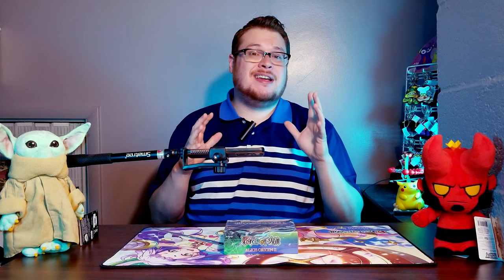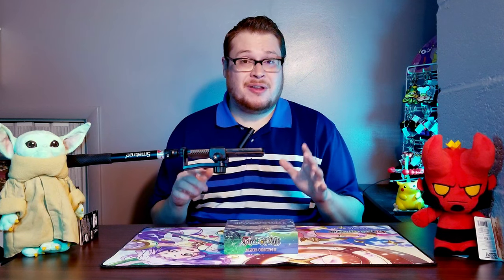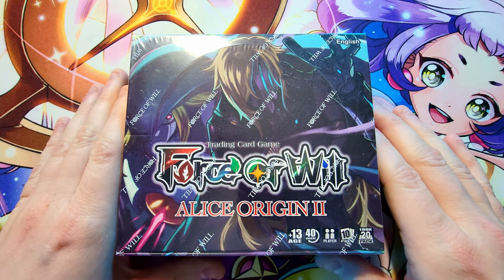Welcome back everybody, it's time to lock down another booster cracking and today we're jumping back into Force of Will. Game of Gods is coming out very soon, December 5th, with a pre-release kit and a few boxes on the way. But today we're opening Alice Origin 2 — I have not opened this set yet, and it was my last set needed to complete collecting the entirety of Force of Will history booster box sets.